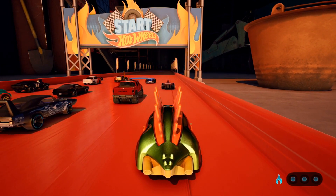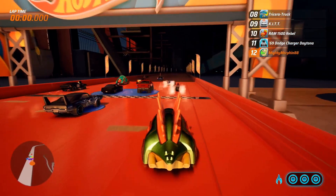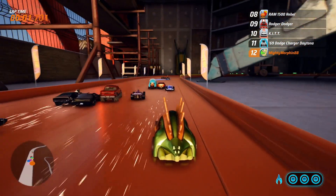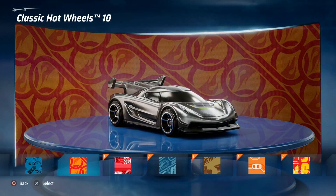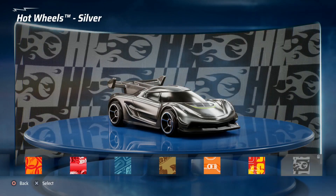In regards to the offline section, you have access to two player split screen on the same console, but that's about it. There is actually a profile that you can set up for yourself that other players can see. You can set your favourite car, and it's got some customisable backgrounds, emblems, and tags which you can unlock through the single player campaign.